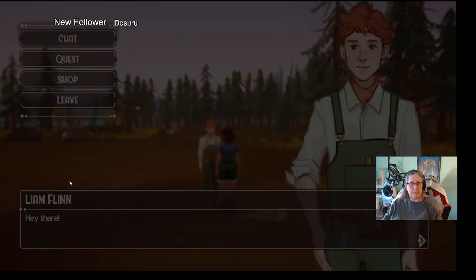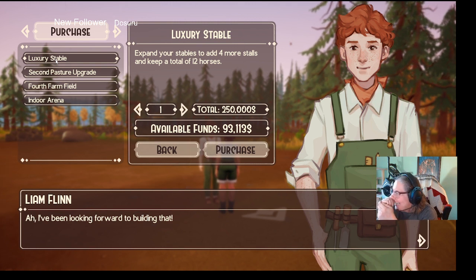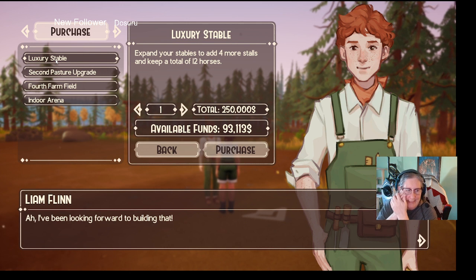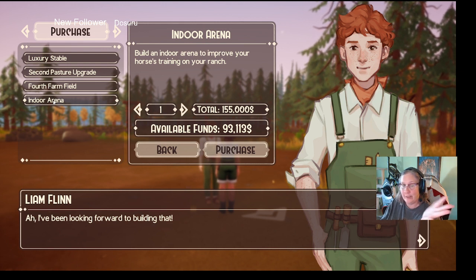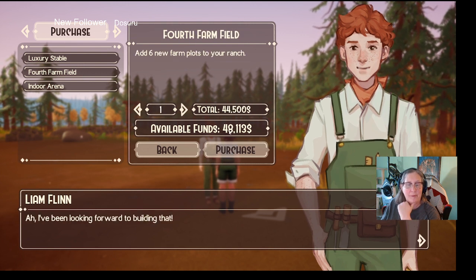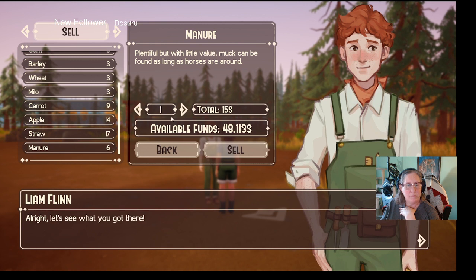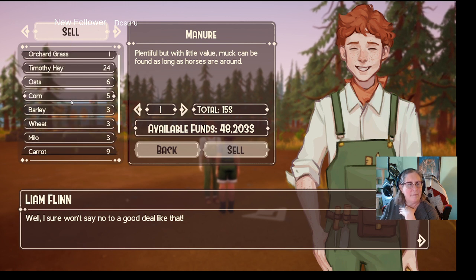This mare is so pretty — I'll breed her to my black and white Appaloosa and see what kind of baby she has. All right, Liam! So the luxury stable — oh wow, I was way off. It's 250,000. I have 98,000. The indoor arena is 155,000, which I'm near. The fourth farm field is 44,000. The second pasture upgrade — let's get that done, but I'm not spending all my money. Can you take my manure, Richard? We'll see where we go from there.